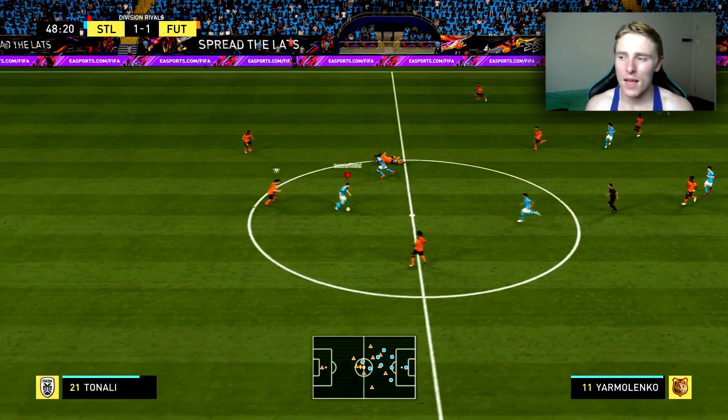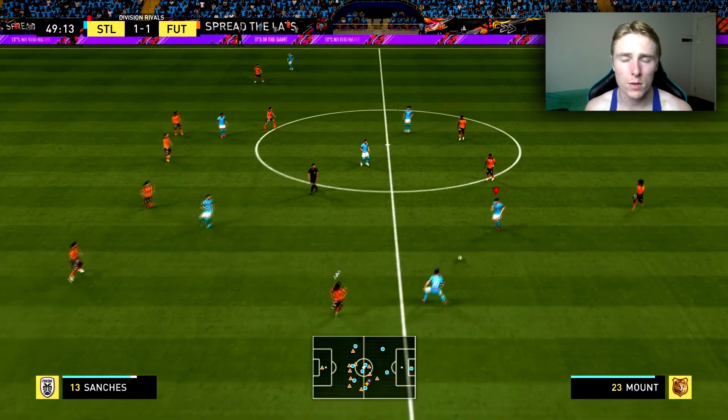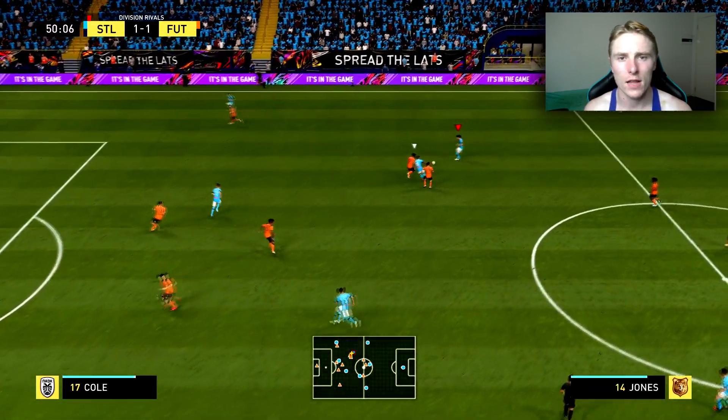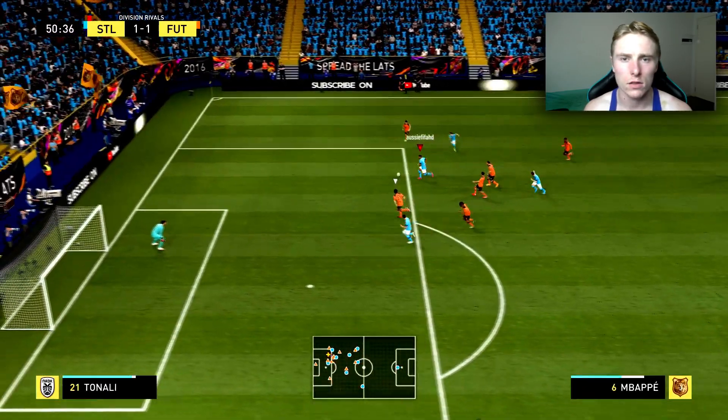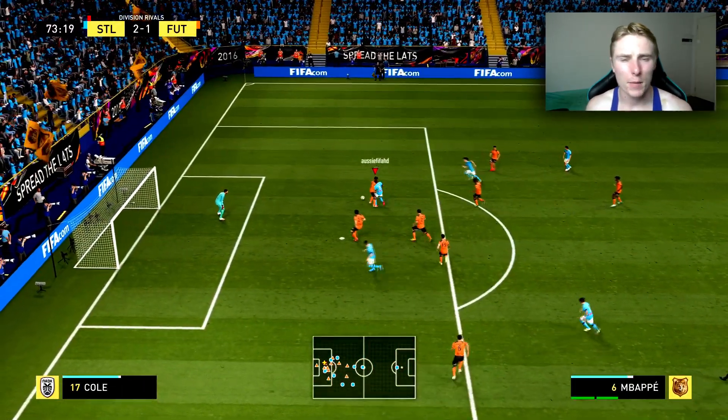So those are basically my custom tactics — the simple tactics I like to use when I'm one man down. Keep it simple: use the wings, open gaps in the middle, thread a through ball to the striker, and try to score. In defense, have your right mid and CDMs come back for a solid defensive line, even when you're one man down. That's the end of the episode — I hope you guys enjoyed it. Smash a like, drop a sub, and follow me on Instagram and TikTok. As always, have a good day. I'm out!